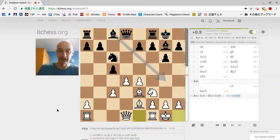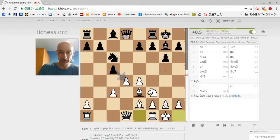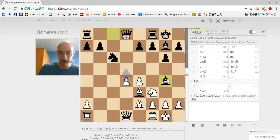We both castled, our kings safe in their fortresses. Then she launches the attack: c takes d4, c takes d4, and in comes the bishop to g4. What it's doing is threatening to take away one of the defenders of d4. After that exchange, she has a knight, a bishop, and a queen attacking d4, while I have my bishop, my knight, and my queen defending. If bishop takes my knight — the knight who is defending d4 — that removes a key defender.